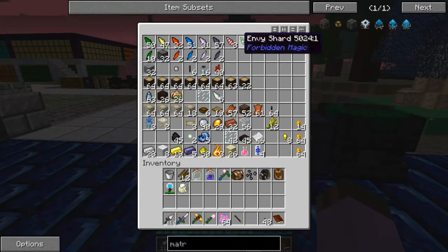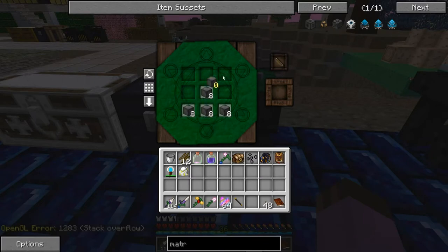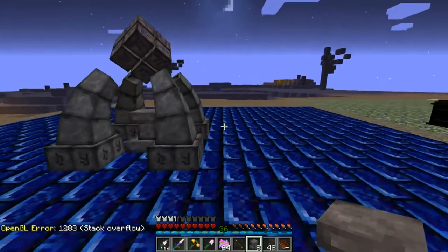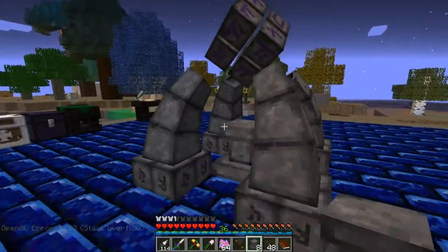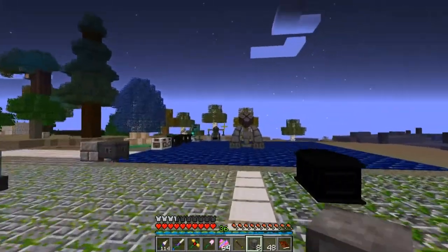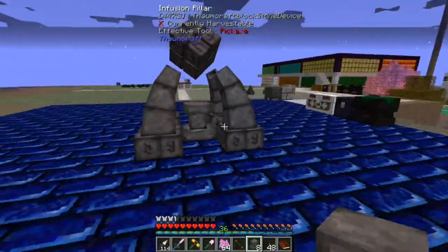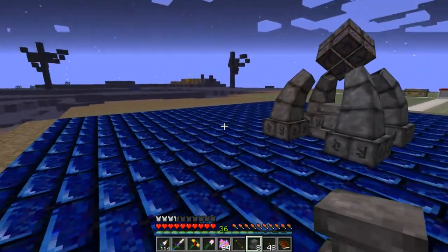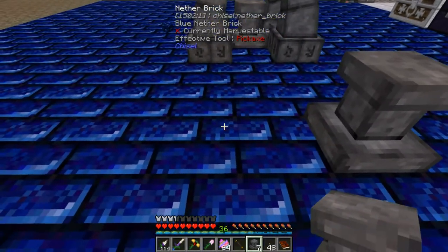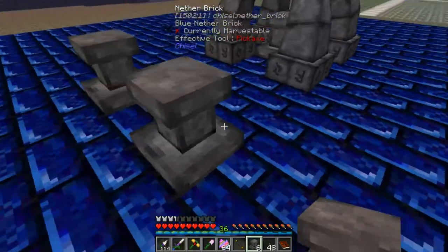That alone is not enough for us to do any work with. In order to interact with the infusion table, I need to make some more of those pedestals. Thankfully, they are very cheap - just arcane stone and some air vis. I think eight is a good enough amount to start with. Now, the infusion altar is a little odd. I think it actually has the exact same range as the witchery altar, 14 blocks. It has a pretty large area where it scans for things that it can interact with, and those things have to be arranged symmetrically along the Y-axis.